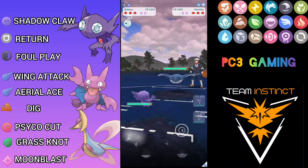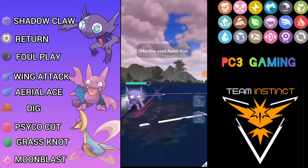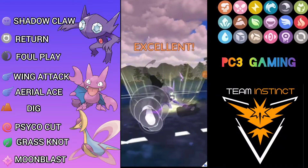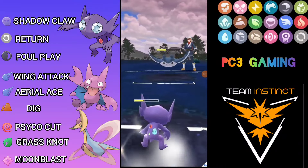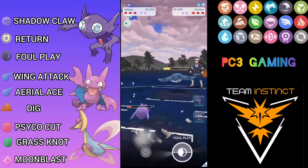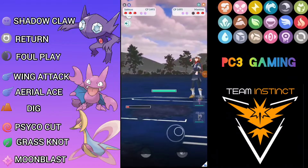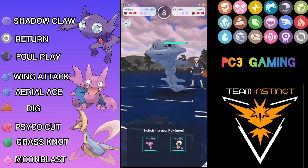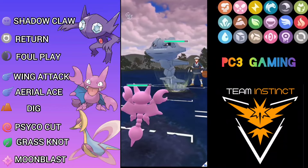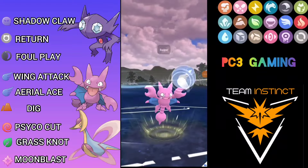Another Mamoswine lead — again I safe-switch into Sableye. He throws Aerial Ace so I take it and generate up to Return. I throw Foul Play over-farming a lot; he doesn't shield. I can knock him out and take the Aerial Ace. He then throws a Bubble Beam which is surprising. Over-farming a bit more, this Foul Play knocks out. Here comes Steelix — not good. I decide between Chrysalia or Gligar and go with Gligar. He farms up and debuffs me with Psychic Fang.